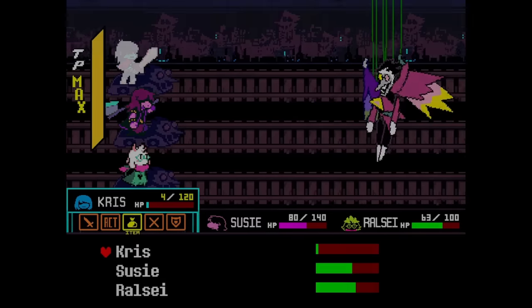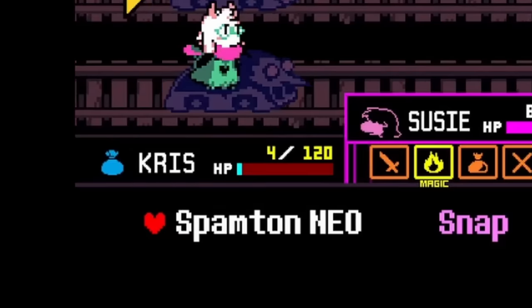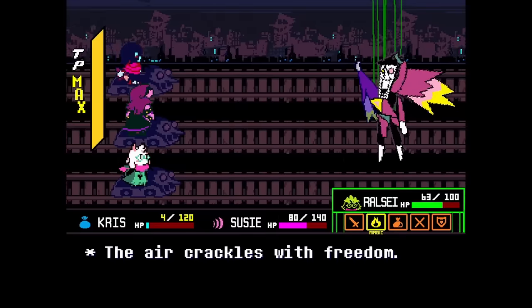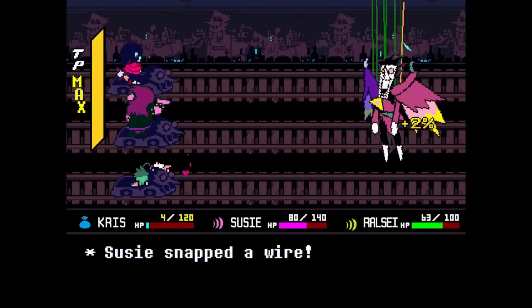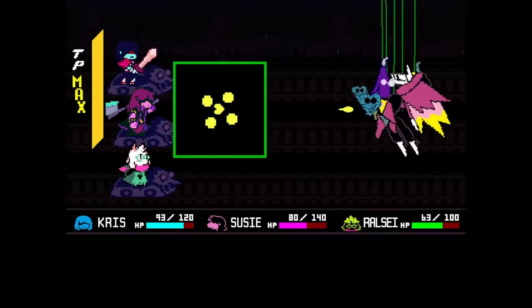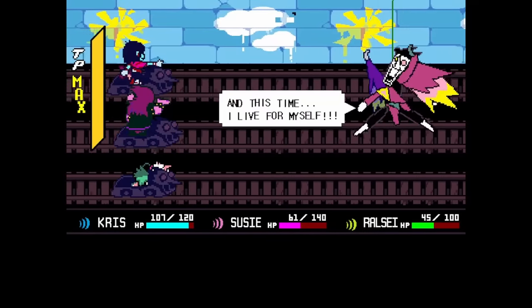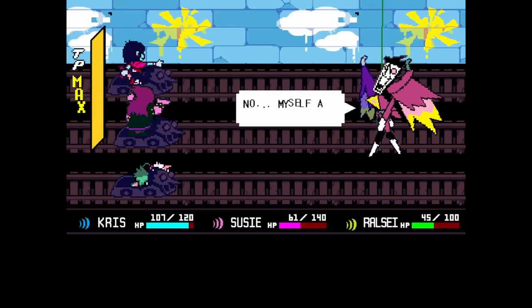After so many hours of listening to Big Shot and more deaths than I even want to think about, I finally did it. With just 4 HP remaining, I was able to get past the final attack and conquer the most brutal fight in not only this entire challenge, but in all of my Deltarune experience. With the secret boss somehow defeated, all that's left now is to defeat the Queen before we can finally seal the Fountain.